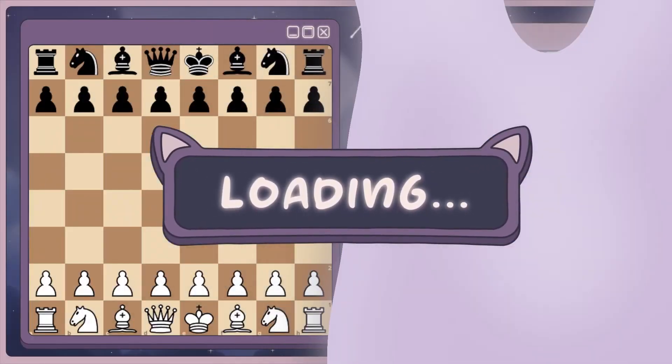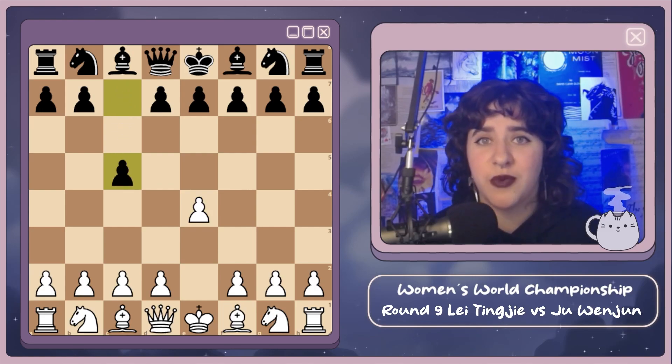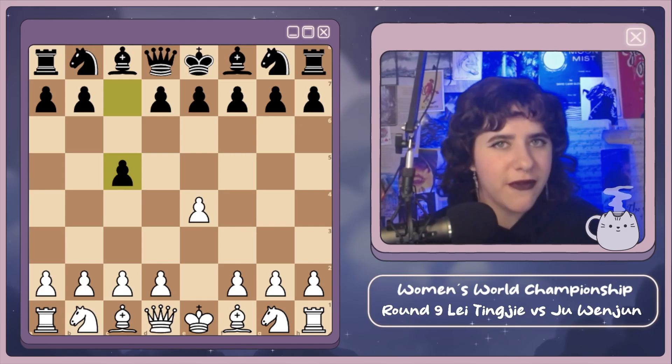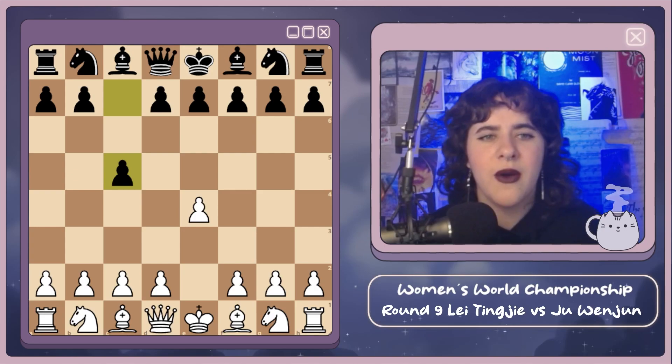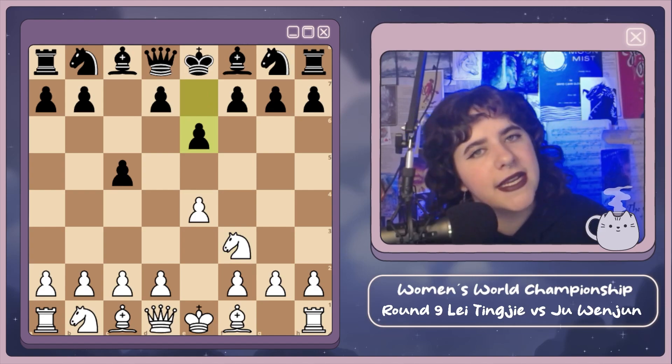Let's see what we get from both players today. We have Lei Tingjie with the white pieces and we've been seeing her play e4, with a couple different responses from Ju — we've seen e4 e5 and the Caro a couple games ago. Today we get e4 c5 from Ju Wenjun, and this is definitely a surprise — she's playing the Sicilian. No Ruy Lopez, no Italian, no Caro-Kann — we get a Sicilian.